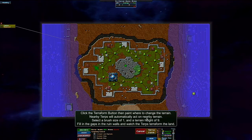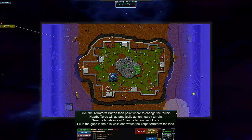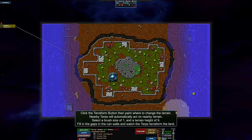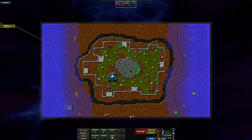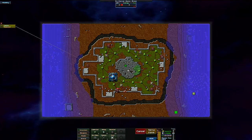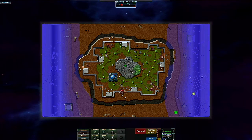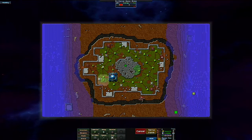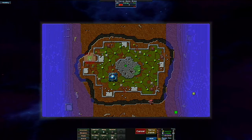Click the terraform button, then paint where you want to change the terrain. Nearby terps will automatically act. Press size and terrain height nine to fill the gaps. This is also terrain height eight versus terrain height two, so I'm not sure if it's worth doing anything there. Maybe we'll fill some space here.